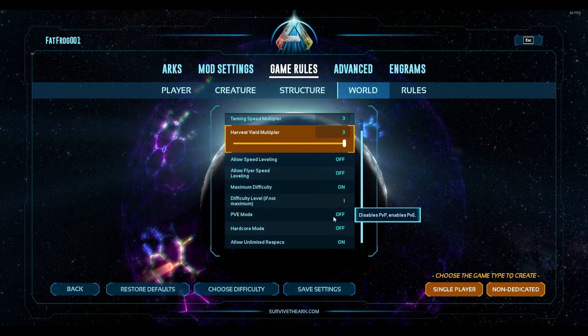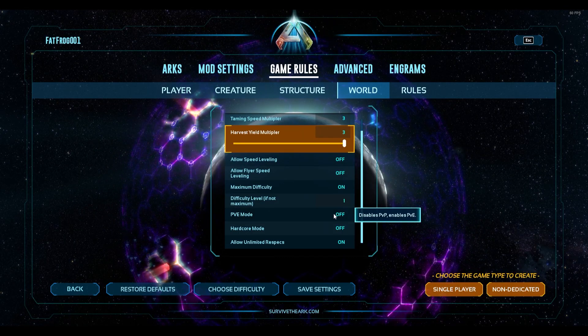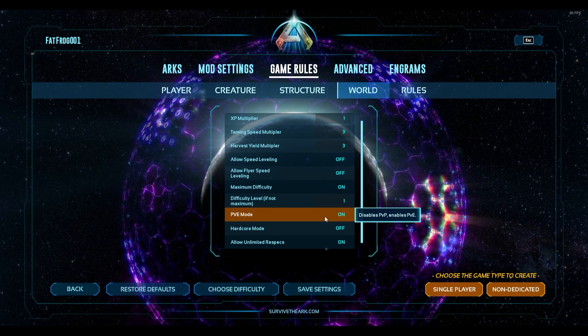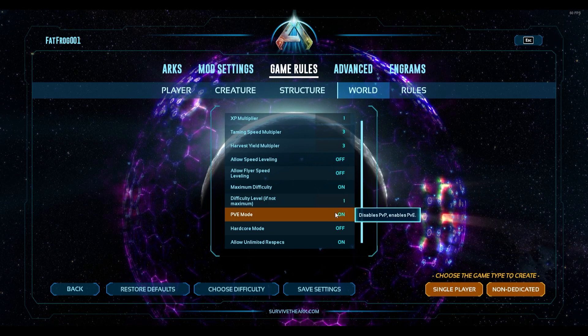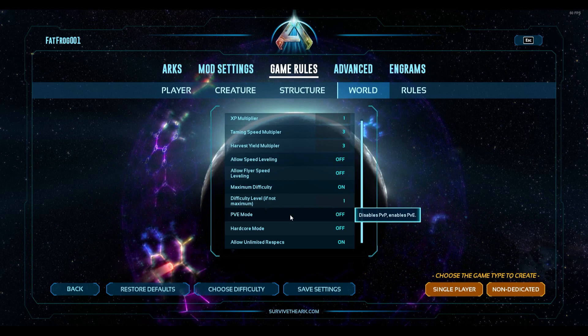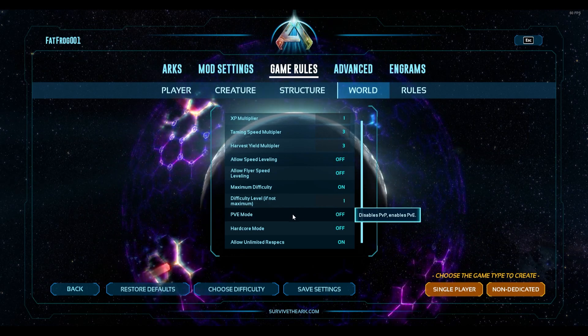PVE mode is something you may want to have on if you're an early player — it's going to give a boost to you and your dinos in things like health and melee damage and make life easier. But I like to leave it off because I want a somewhat server-type experience.